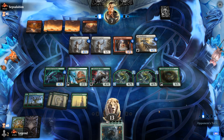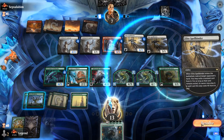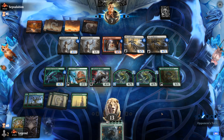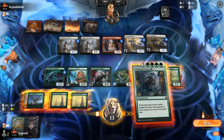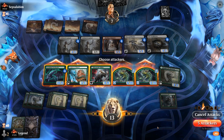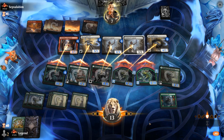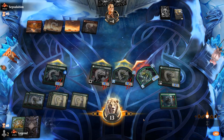Another Spellbinder doesn't find anything. Spellbinder attacks hoping we'll block. We untap, play Unnatural Growth, and smash. Opponent still seems dead. On to the next one.